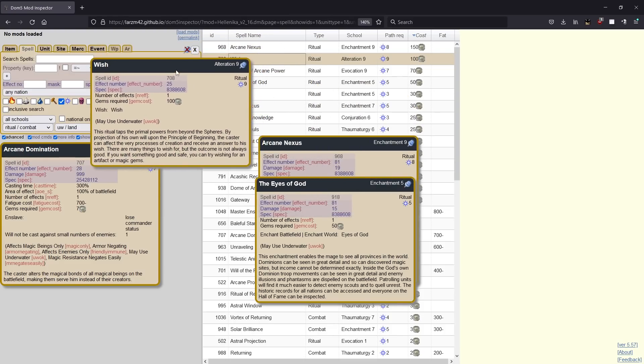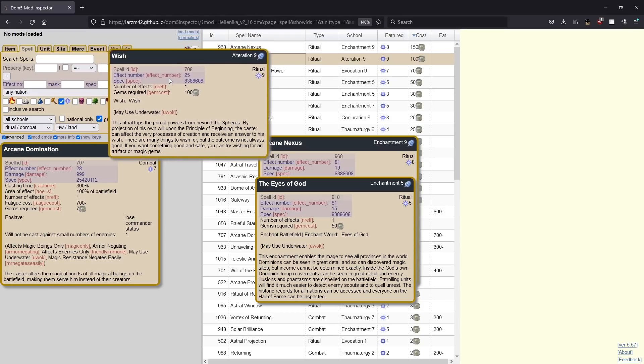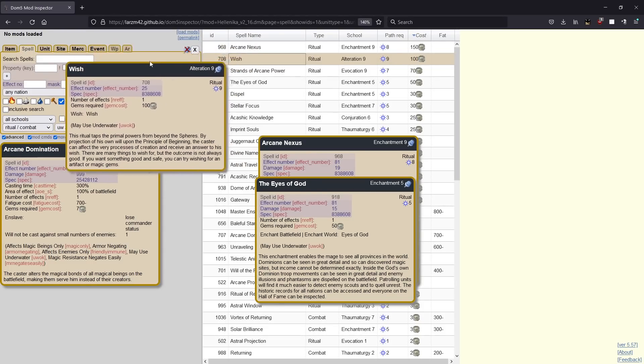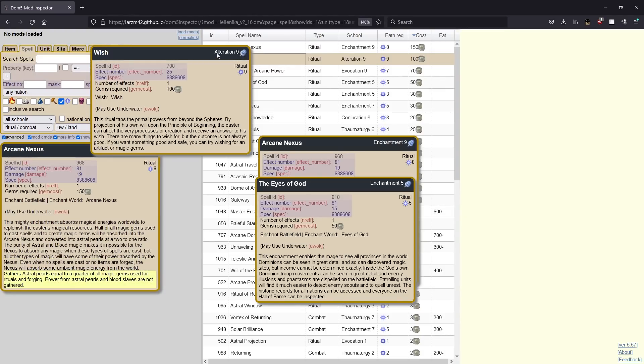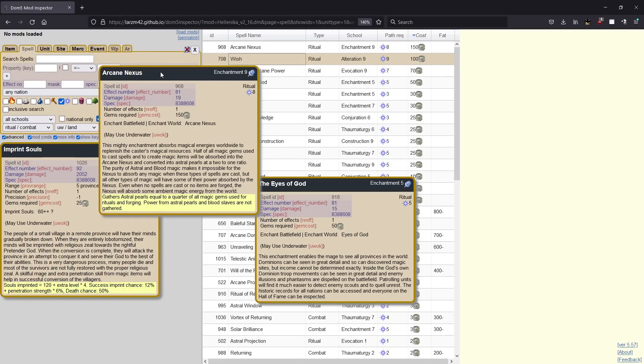Next up we have the rituals and globals. Wish — this is really good. You can look up a Wikipedia article for all the things you can wish for. The most common ones are probably wishing for a specific unit, which you then gift of reason to make a really good commander — you can get some of the best chassis in the game with this. You can also wish for unique items and try to steal them from people, though that's usually expensive and doesn't get done much. It's a really strong spell. You have to be alteration nine to cast it, and you have to be astral nine too — so getting an astral nine mage is not trivial at all. Next up we have arcane nexus. This is one of the game-winning globals — if you are able to keep it up, you will probably win the game. It's probably the strongest global in the game. Basically it's going to take all non-pearl gems spent on the whole map — it doesn't include blood slaves.